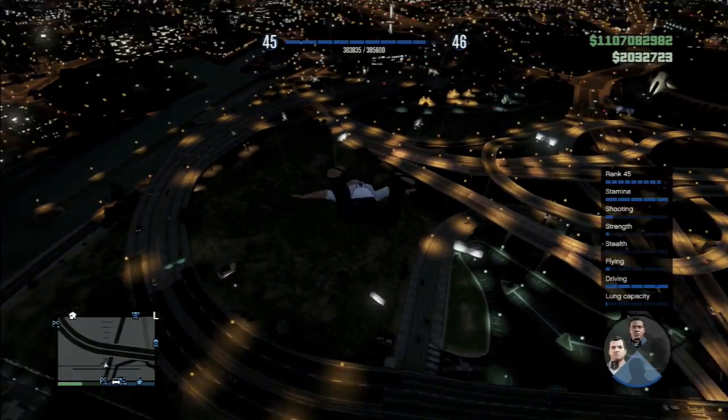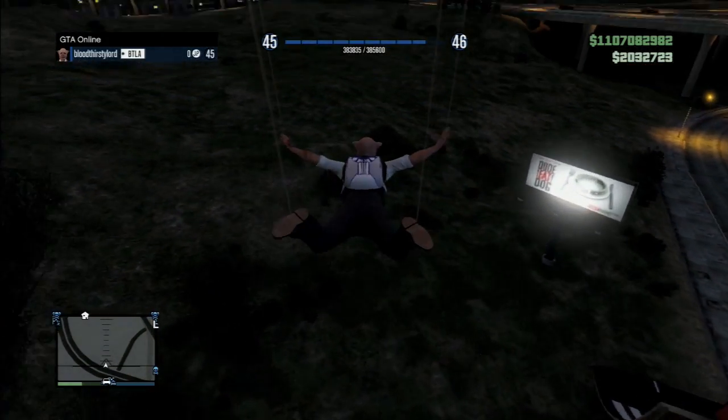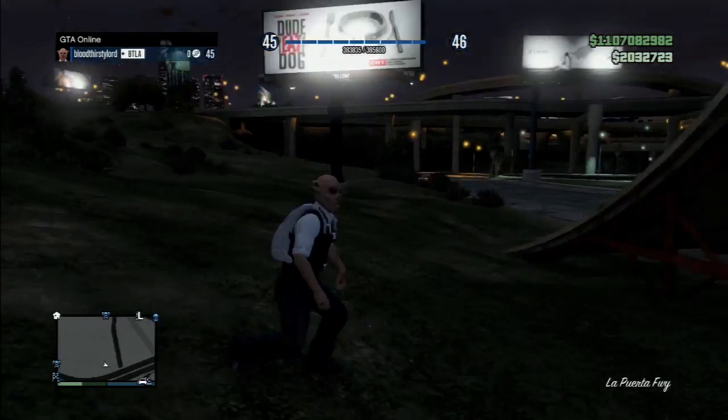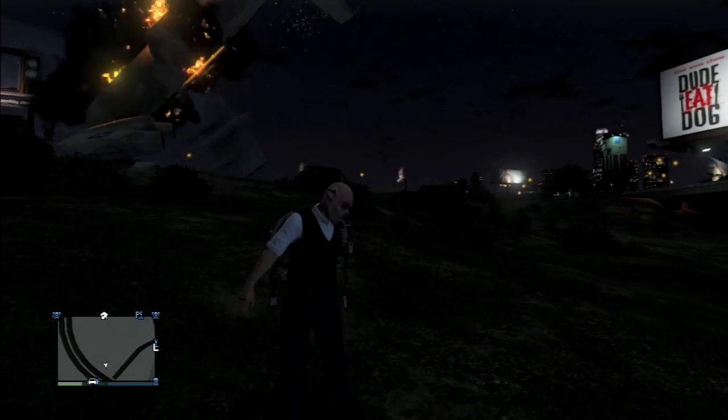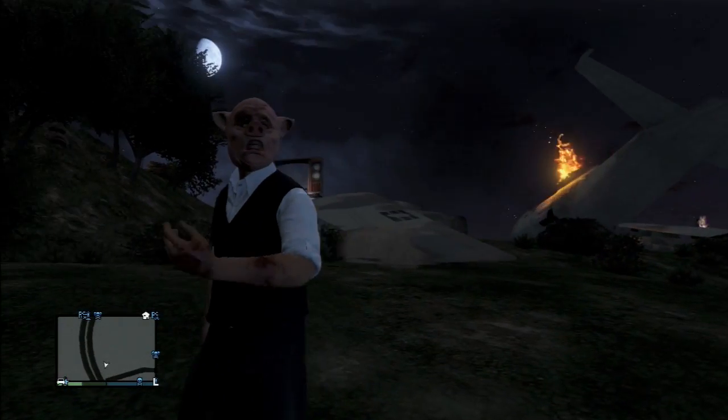All you have to do is press down on the keypad, choose one of the characters and then the screen will pop up, press circle straight away and then once you touch the ground, you should survive the falling damage. It's as easy as that. And you don't need a parachute — this is one of the best ways to survive from high altitudes with no parachute needed.